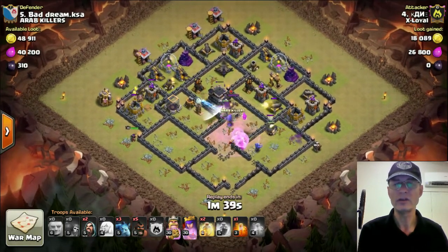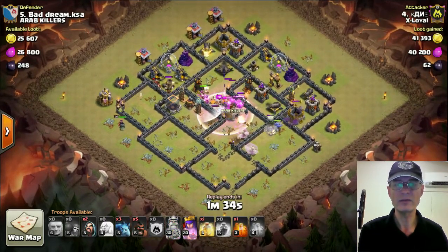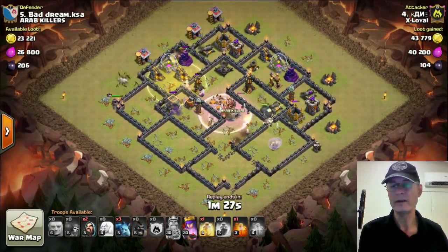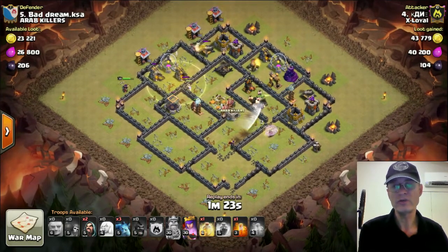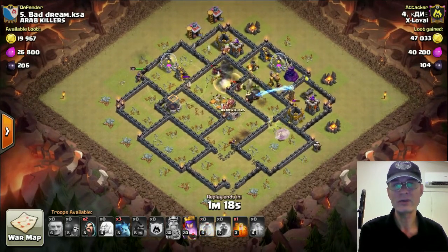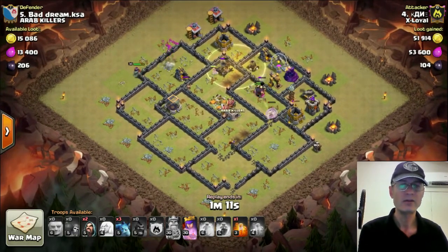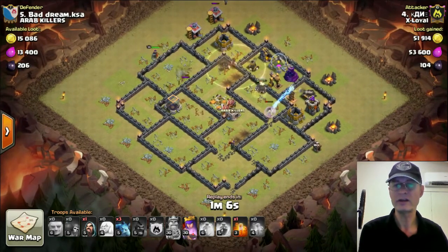Now he's coming in with the Hog portion of the raid as the back end. As the Giants and Bowlers try to take out the rest of the base, the Hogs come in from the flanking side. The Sweeper is pushing the Healers away, so the Bowlers will go down shortly. Nearly all the spells are used — one more Heal spell to go, and you're going to need to heal the Hogs where that double bomb is. So he's put both double bombs near the Expos in the core of this base.